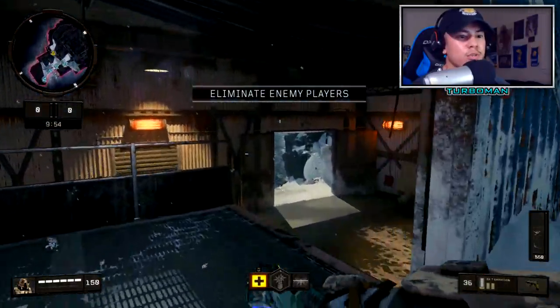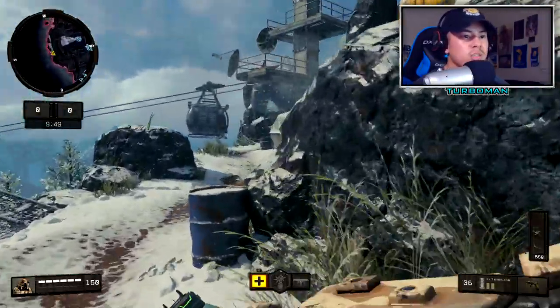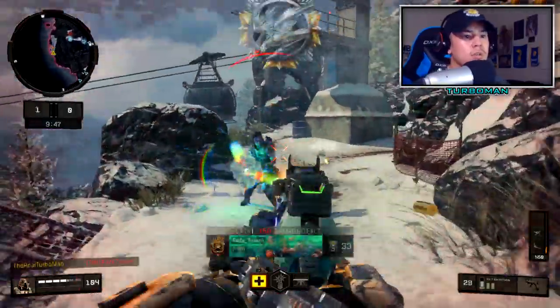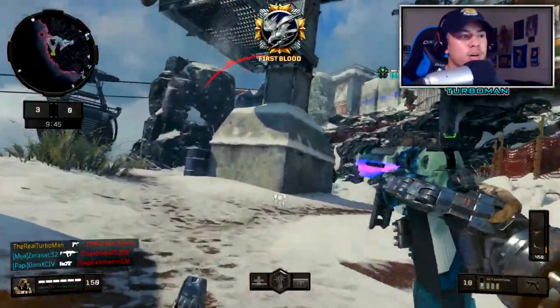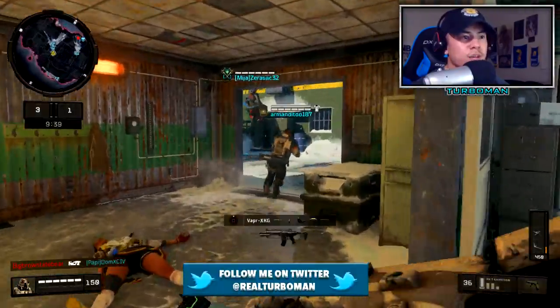We're going to be switching it up a little bit — we're going to be using UAV, counter-UAV only. Some of you may ask why I do that: I want all my kills to come from the weapon itself. I don't want my scorestreaks taking all the credit. So we're just going to be flanking around, doing our best, taking the gunfight to the enemies.